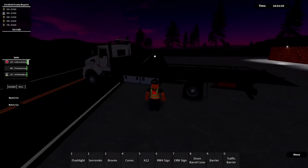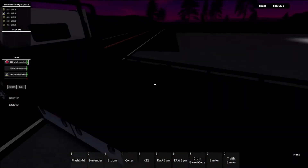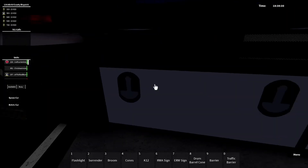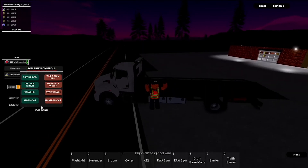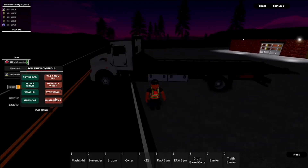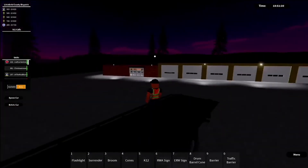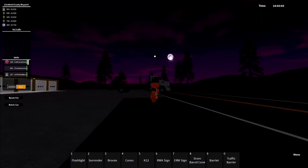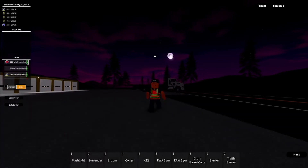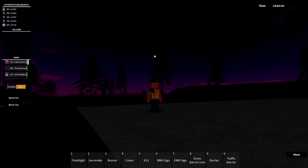That is exactly how you use the tow truck. All the controls are simple and easy. I was clicking around at first going 'what do I do?' It's pretty cool how they built it — just don't click random stuff or something bad might happen. One of my friends made the car do a full loop! Anyway, I hope you guys enjoyed this short tutorial. Goodbye!